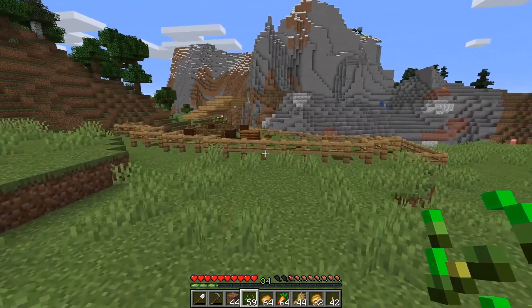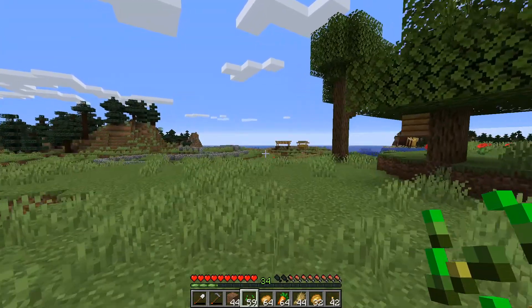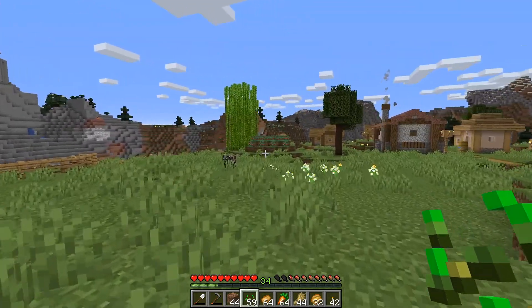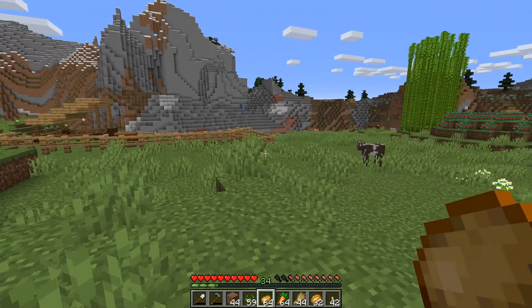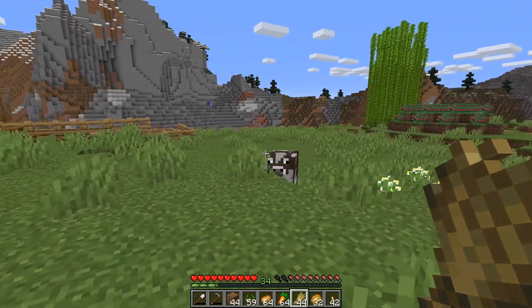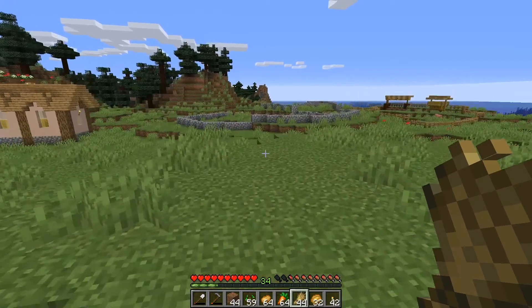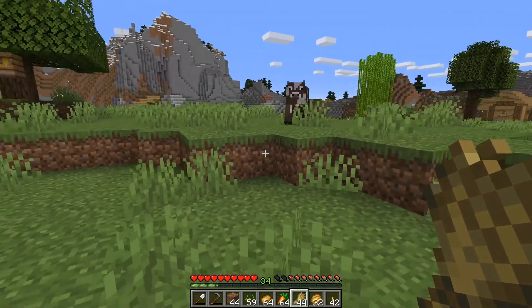We've got a pigsty over here and a cow pasture over here. Now if you are new to Minecraft, a thing that you should know is that different types of vegetables attract different types of animals. Wheat will attract cows and sheep, so I'm going to use this wheat to attract this cow all the way over here.